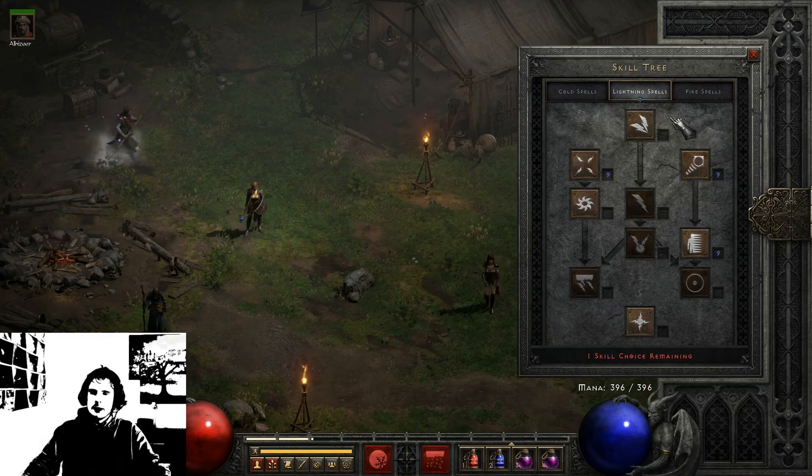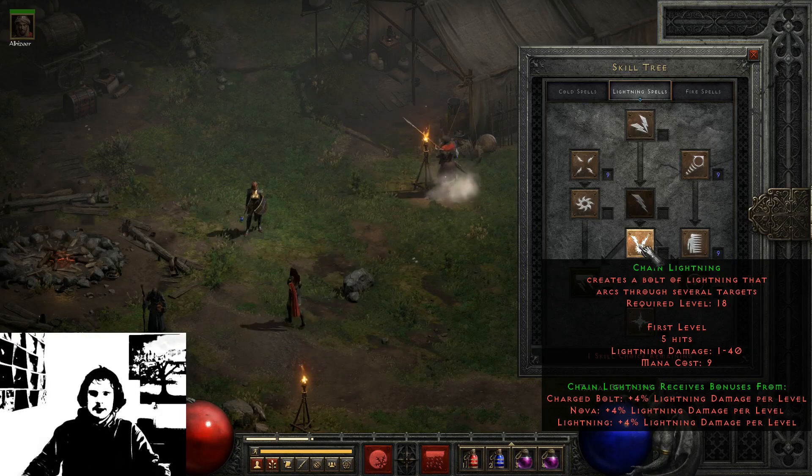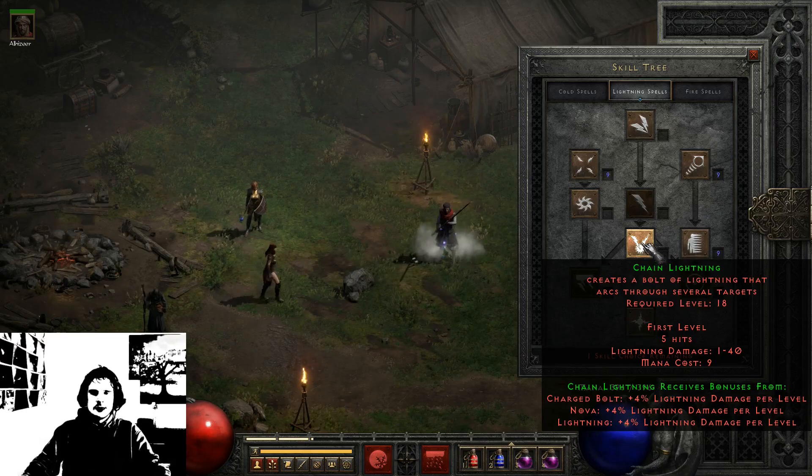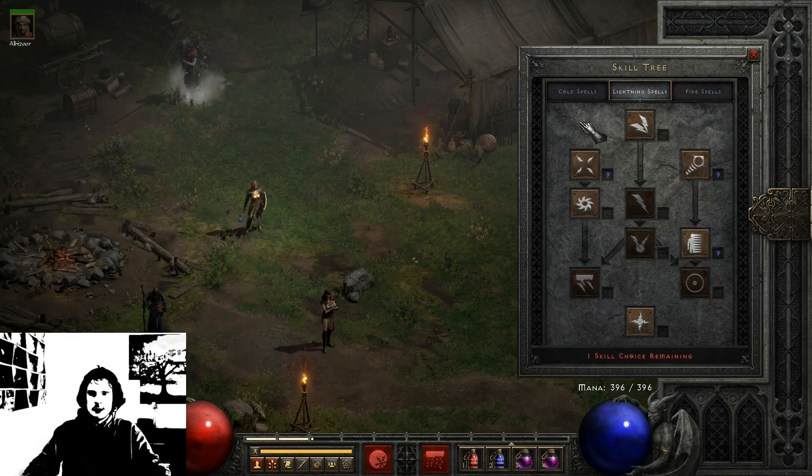I haven't played lightning that much because lightning damage always deals 1 to a certain number of damage, and I really don't like this random effect. But it can be very strong and it looks very good. Chain Lightning will just hit between enemies, so it's very fun. The Lightning skill tree has some skills that are very good and almost a must-have.